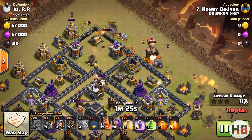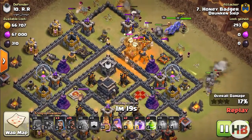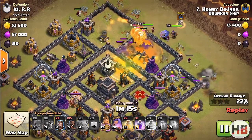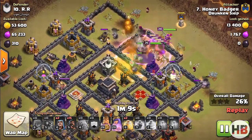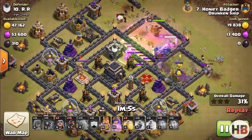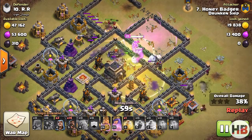Here the barracks are acting as an anchor building for pulling in the troops. Be patient while deploying the troops — try not to panic. If a few extra troops are needed for making a good funnel, do not hesitate to use them.